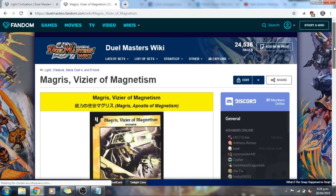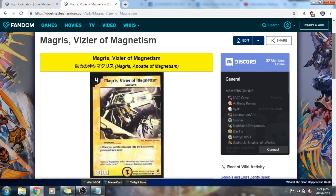These last two entries really shouldn't come as a surprise to anyone — Andrew and I even had the exact same picks. At number 2, we have Magris, Vizier of Magnetism. One of the mainstays of the Light Civ, you'd be hard-pressed to find a Light deck without him. Magris is a nice plus one, he has good stats, and tops it all off with an amazing race. It really shouldn't come as a surprise to have him at number 2, and he can only be topped by one thing.